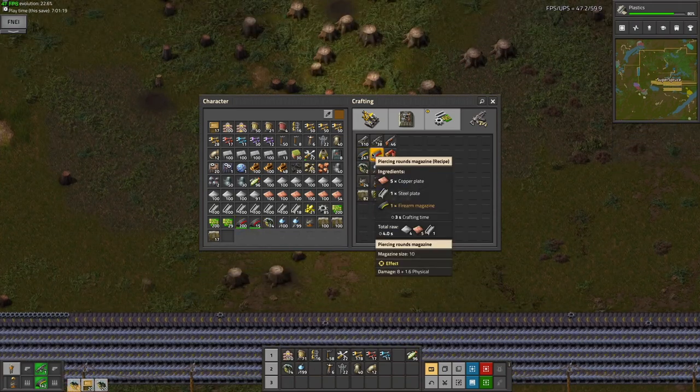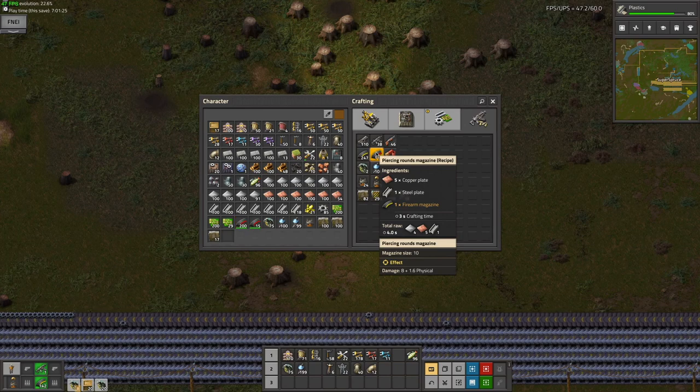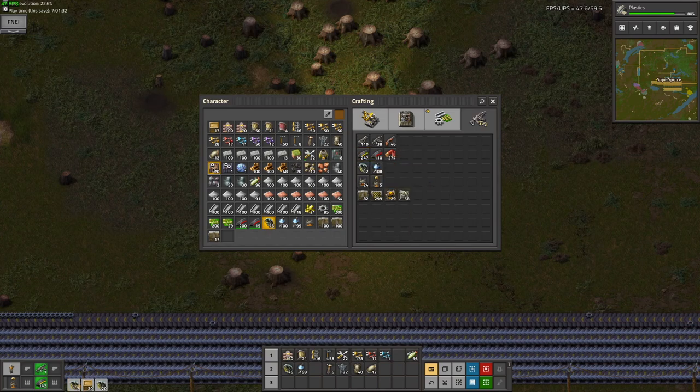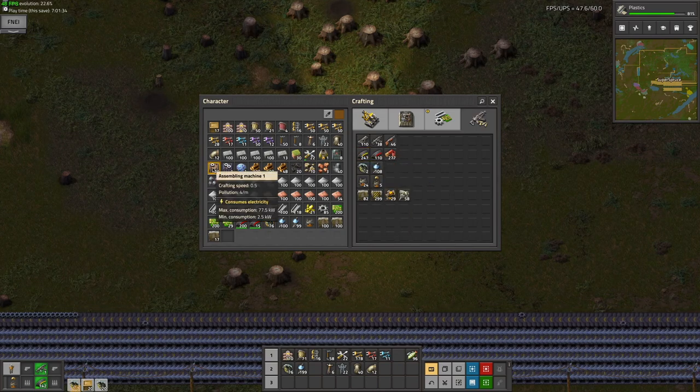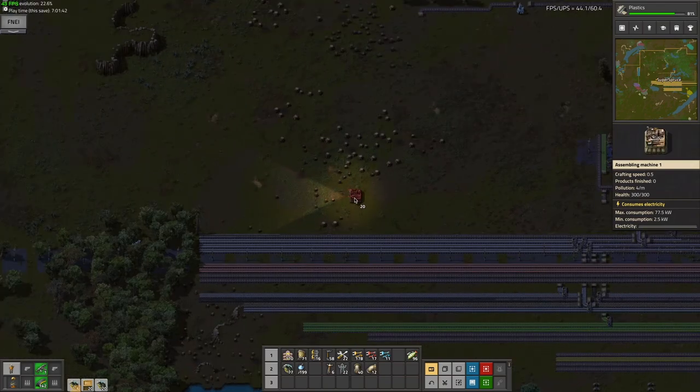The real problem is that it's three seconds crafting time for piercing rounds, and one of the regular firearm magazines which you need to make that - which means your proper ratio is one to three, which is kind of awkward because it's hard to split into three without it looking ugly. It will look ugly, but it will be functional.